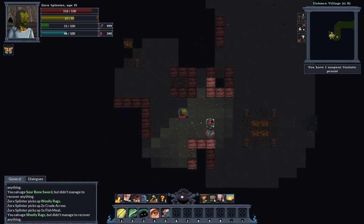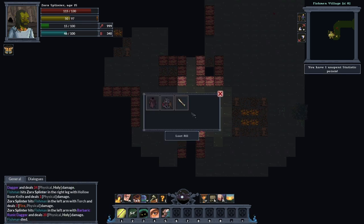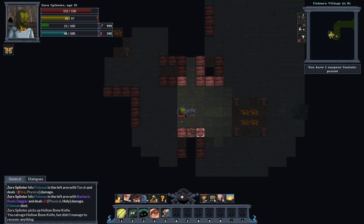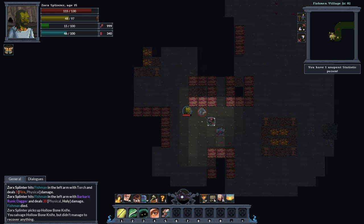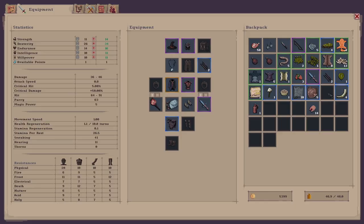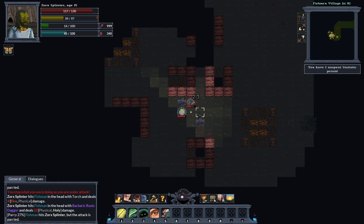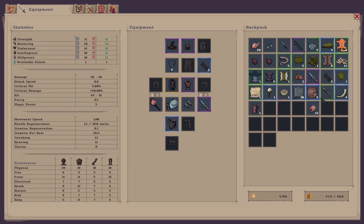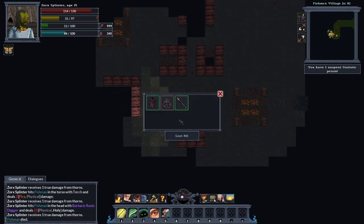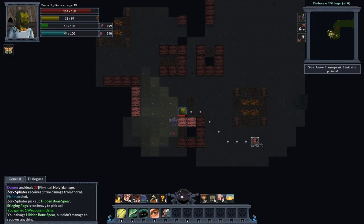I've been followed by someone. I'll just keep grabbing these knives — I need to do a salvage, I'll just train my weaponsmithing. I'll cut him up. More down there — yeah, there's a couple more. Salvaging them just to boost my skills up. And there we go — I've got a point in weaponsmithing, nice.